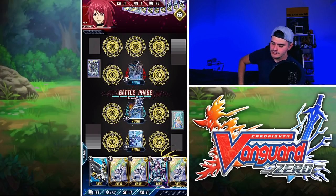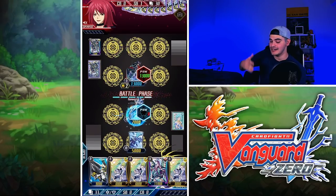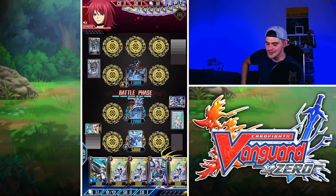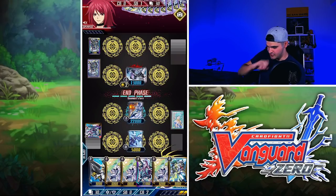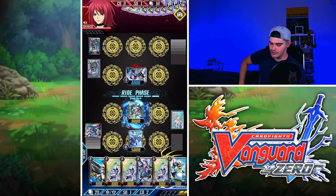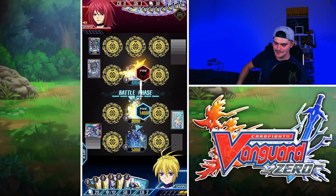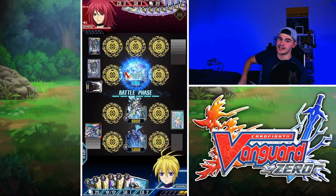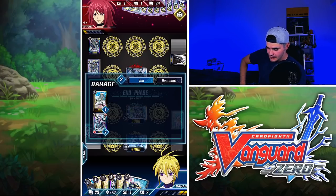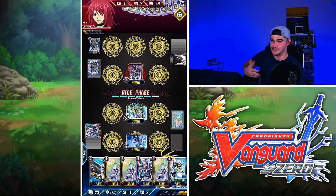There's the first crit, which pretty much confirms he's running nine crits. There's the PBO. Haven't seen any sign of Specduke, so I'm pretty sure he's not playing Specduke given the PBO ride chain. There's an Algos drawn. He's 8k so I won't go for the attack. There's a Penguin Soldier, which is nice. I won't be aggressive at all this turn — I'd rather just get a limit break on my first grade three ride. Given we have three PGs, it won't really matter if he goes aggressive because we'll have plenty of turns to keep grinding.